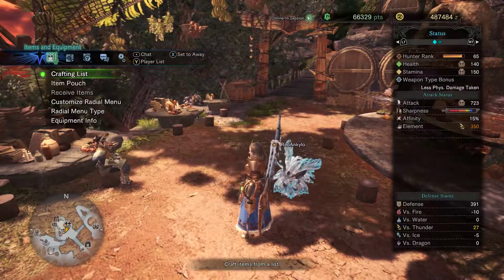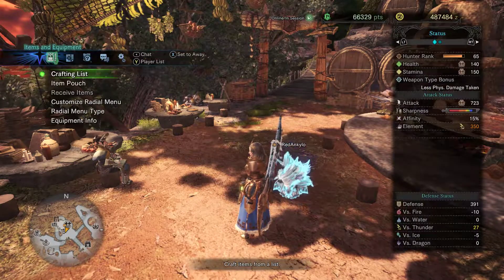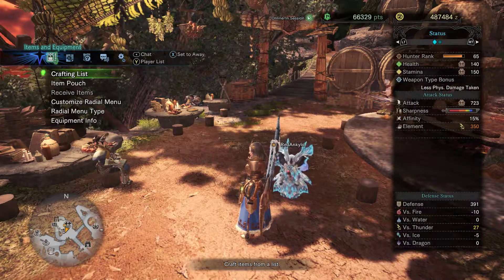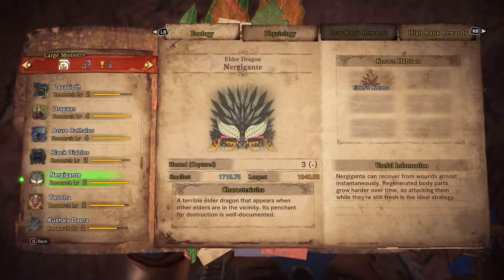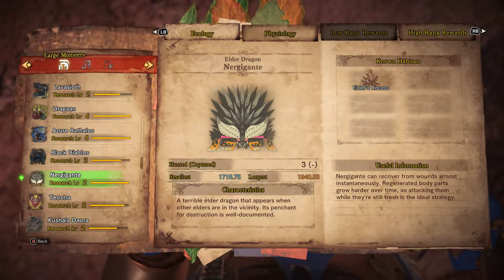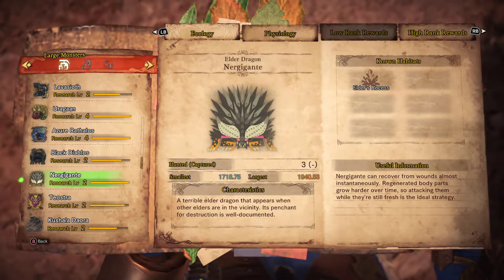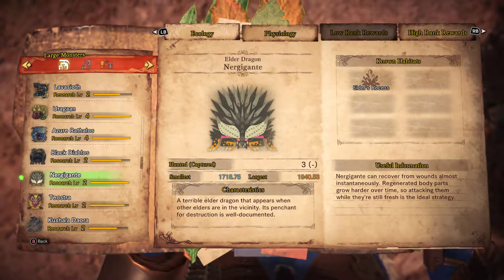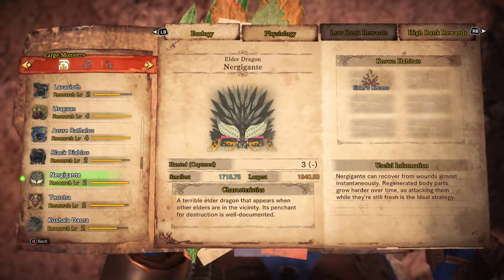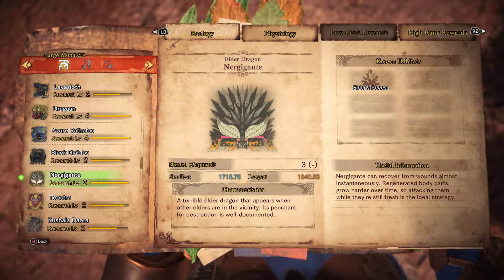Today we're going to take on another Elder Dragon — you can probably tell if you can read the top left. We're fighting Nergigante, or however you want to call him. He's definitely the horniest of all Elder Dragons, and he was the first enemy in Monster Hunter World that actually managed to make me fail a quest. So I always have a little bit of respect for him, because he's very angry, and it took me a little bit longer to learn his patterns — assuming I learned them at all.